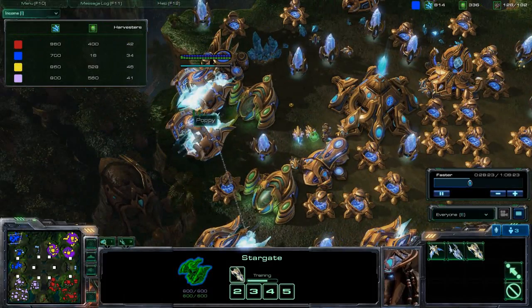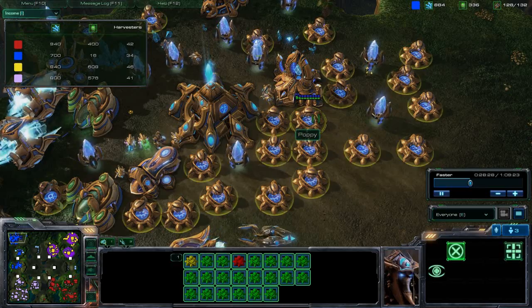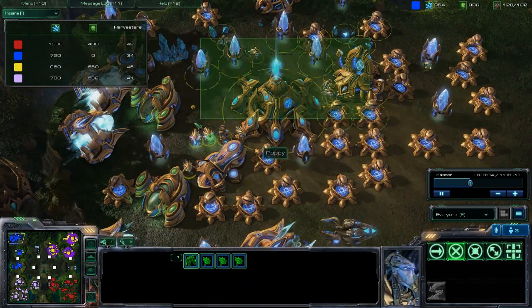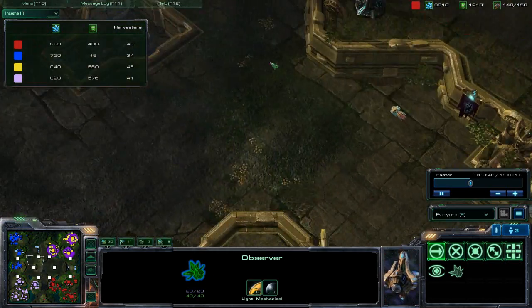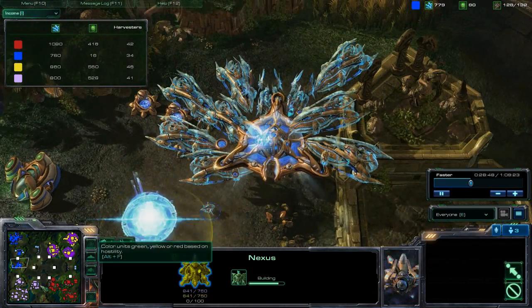I found like four more, so that's going to be 12 carriers, a couple void raids, a shit ton of cannons - you never need this many cannons. I guess he feels insecure about his defense right now and wants to move out with the carriers while leaving his base protected by a shit ton of cannons.